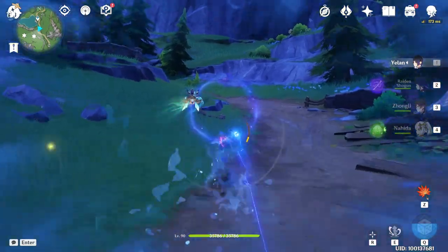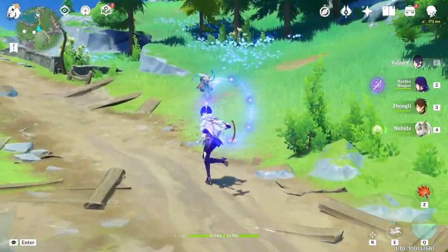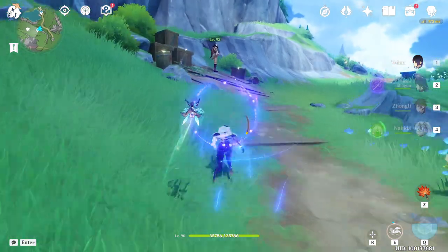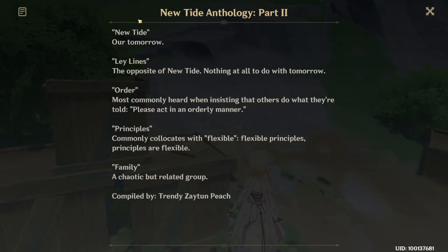When you reach this part with the big rocks, just turn right side — you will see a small mini path going right side, just follow this, and you will find the first note guarded by an enemy. So let's kill him. It's called New Tide Anthology, part two — just read it.